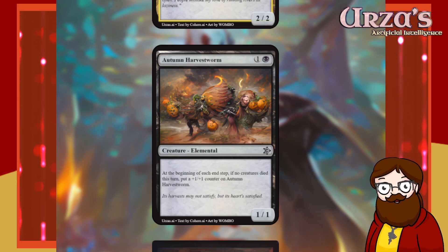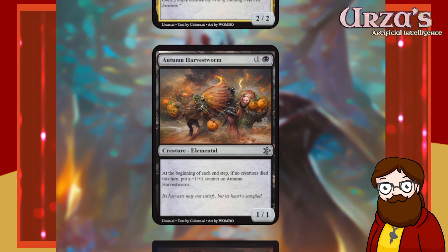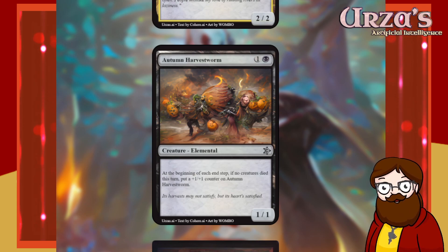Welcome back to the show. We are Forging the Pumpkinfolk Witches of Innistrad, a set based on the mana costs from Innistrad Midnight Hunt. This is our third sitting of Forging, and we're about halfway through the set — roughly 130 out of 260 cards. Let's get started.